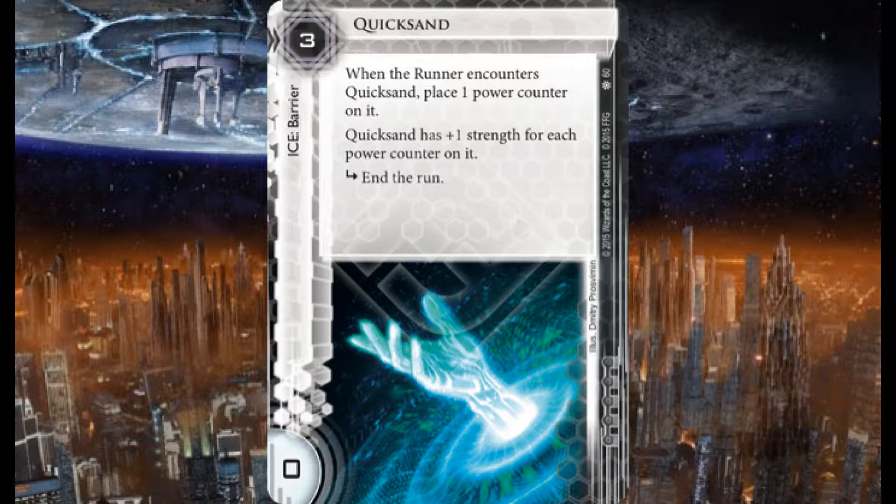Three copies of Quicksand — three to rez, zero strength, barrier. When the runner encounters Quicksand, place one power counter on it; Quicksand has plus one strength for each power counter on it. One subroutine: end the run. You'll notice a trend here very quickly.